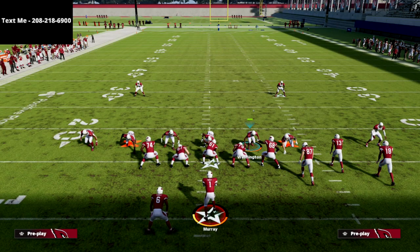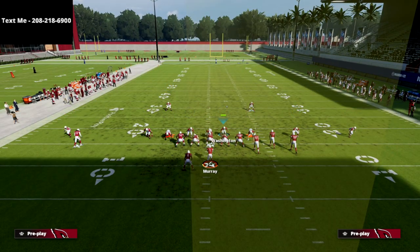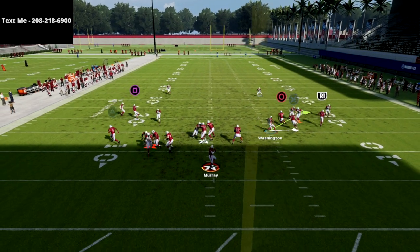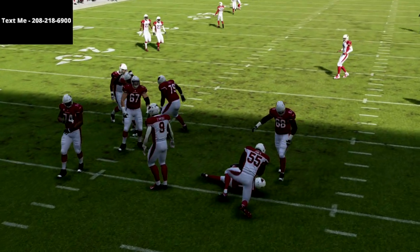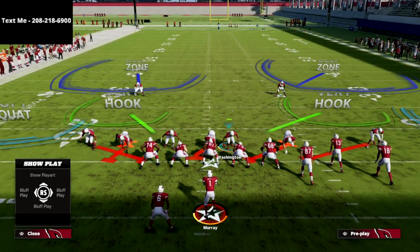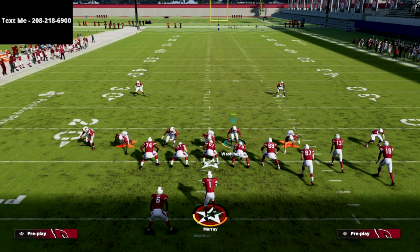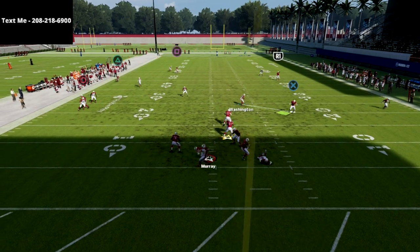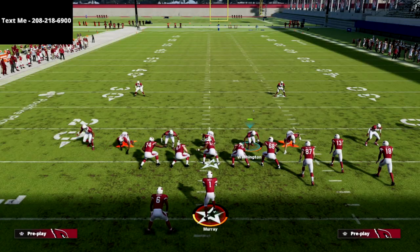Another thing you can do this year is actually roll your pressure — for example, drop two people off into coverage on the right side, user right in here, and you'll have pretty decent success getting pressure while only sending three. You can create the same concept on the backside — drop the linebacker and that DN on the right. It's not as consistent from that side, but it does come in more than you'd think. You can drop three from one edge and play that roll coverage type of defense, which is really effective.